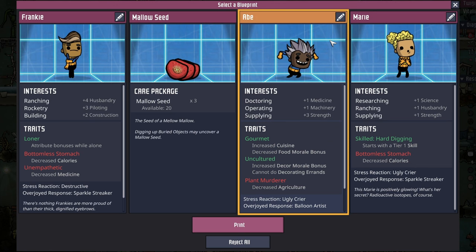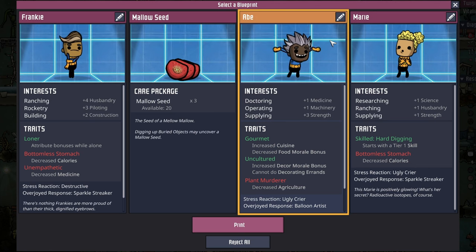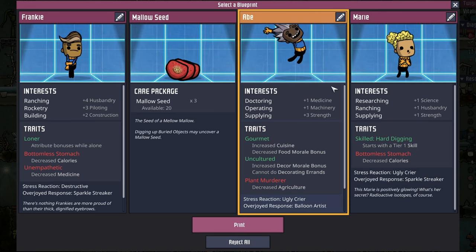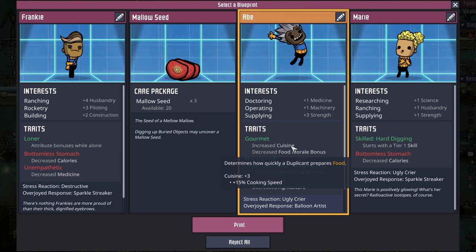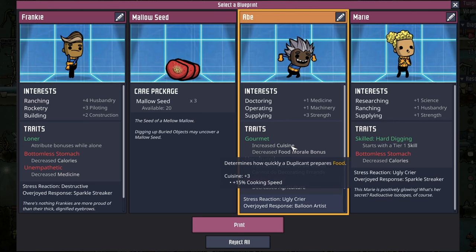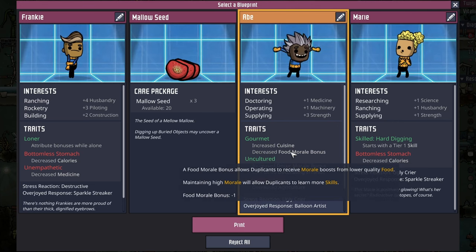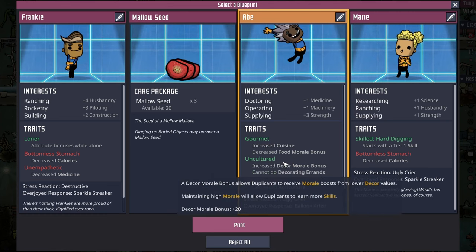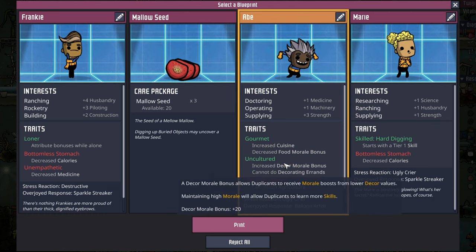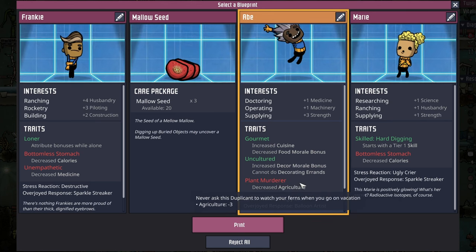We've got some good news on the dupe front. This Abe is going to be a great mechatronics engineer with operating and supplying, they can do some doctoring on the side, and they have gourmet - which is a double-edged sword. They'll cook faster with a plus three to cuisine, but Abe's not doing cooking. Because they're gourmet, they have fancier tastes and will suffer a minus one to food morale. Not too big a deal because they're also uncultured, which means increased decor morale at the cost of not being able to do decorating errands. Their negative of being a plant murderer is no big deal - they're not going near plants anyways.